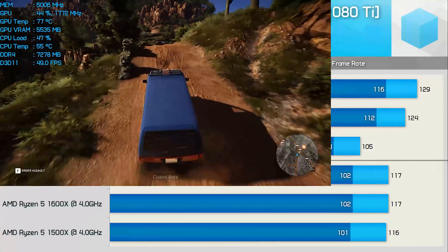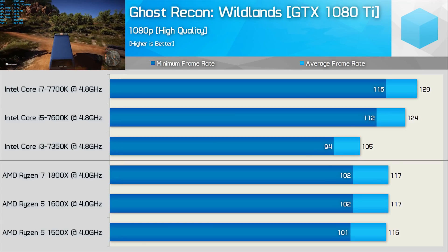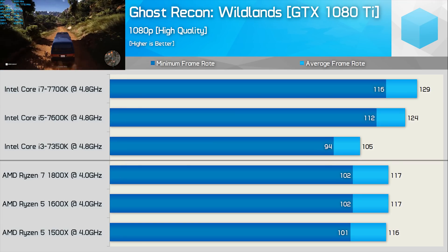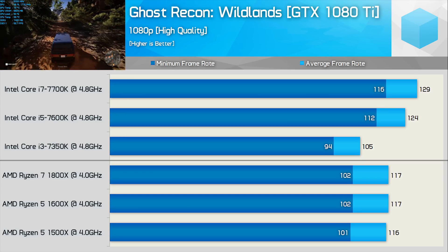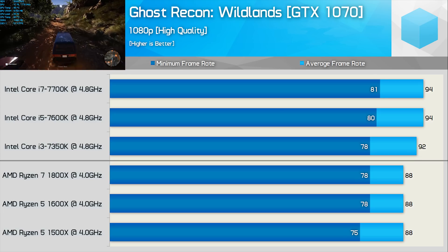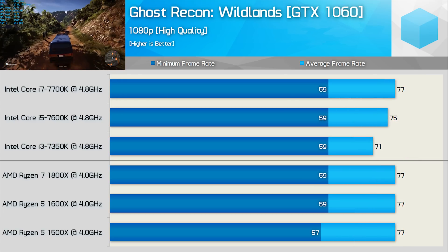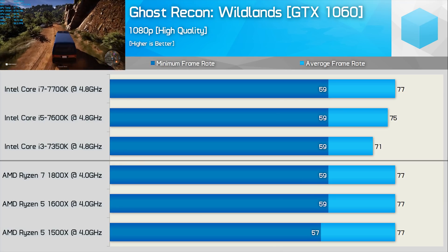Ghost Recon Wildlands is another game that isn't that taxing on the CPU. Still, with an extreme high-end GPU, the Core i3 7350K does start to fall behind. Meanwhile, Ryzen delivers the same performance with 4 cores, 6 cores, and all 8 cores enabled. Moving to the GTX 1070, the margins between the various Ryzen configurations and the Core i3, i5, and i7 models are all very similar. Finally, with the GTX 1060 handling the rendering, it's just the Core i3 7350K that falls behind by a small margin.